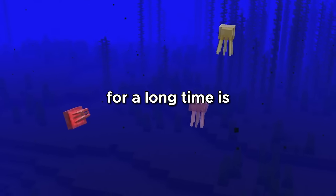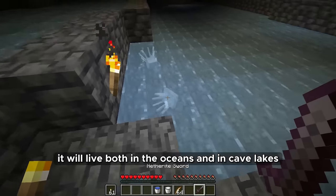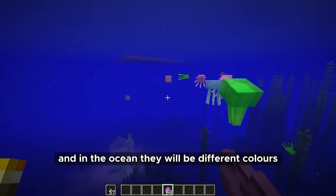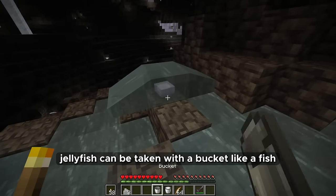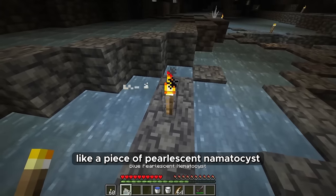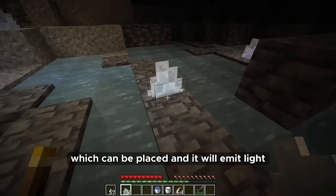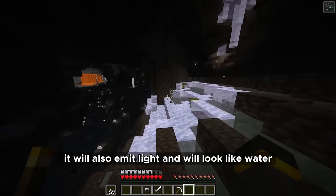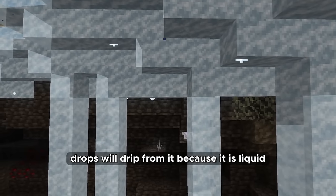The mob I have been waiting for a long time is jellyfish. It will live both in the oceans and in cave lakes — more white in caves and different colours in the ocean. Jellyfish can be taken with a bucket like a fish. Loot from them will be something like a piece of pearlescent nematocyst which can be placed to emit light. You can also make a block from it that emits light and looks like water but won't spill — drops will drip from it because it is liquid.